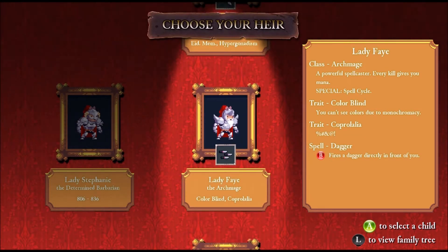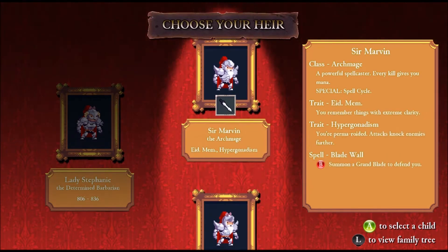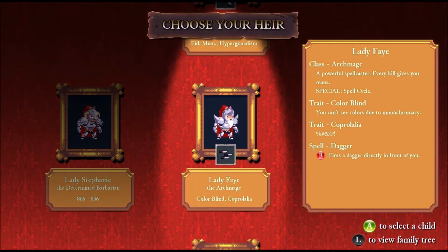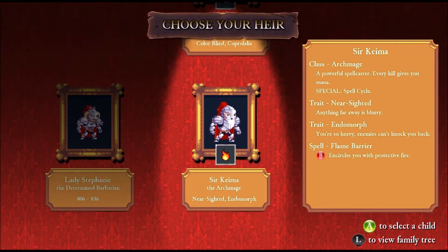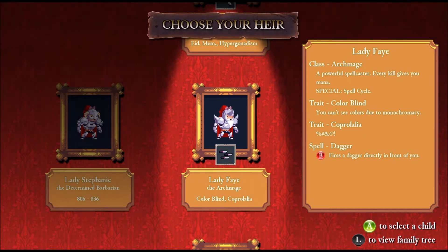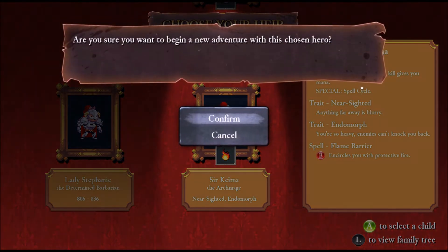Another Archmage, Lady Fae — colorblind, everything will be black and white. And Carpelalia, maybe. And another Archmage — not a lot of variety on the classes today. Nearsighted, everything's blurry, you're so heavy enemies can't knock you back. I like the endomorph, but I also like daggers. But I like the plant barriers too, so let's go with Sir Kima, the Archmage.